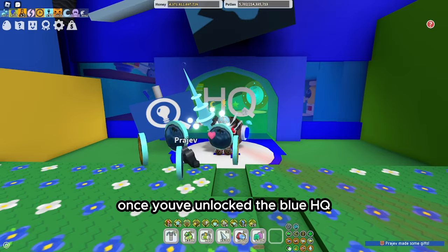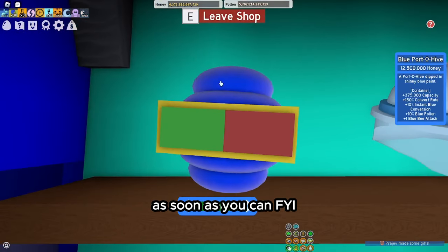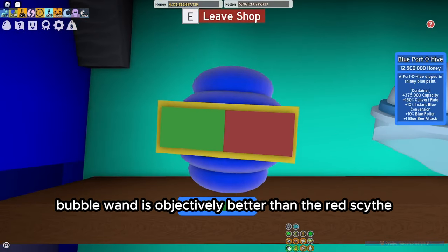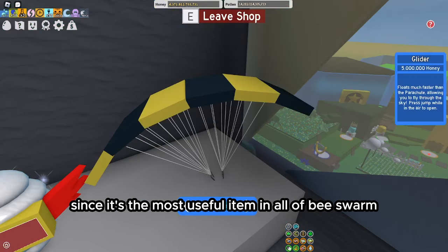Once you unlock the Blue HQ, buy the Bubble Wand and Blue Port-O-Hive as soon as you can. FYI, the Bubble Wand is objectively better than the Red Sieve.